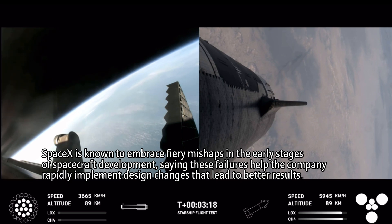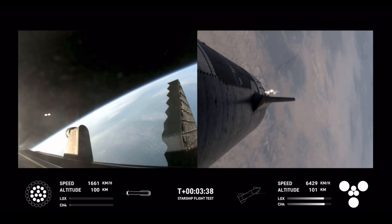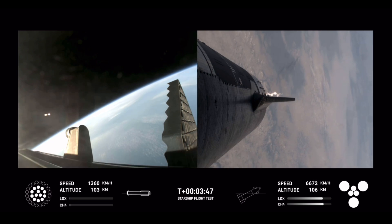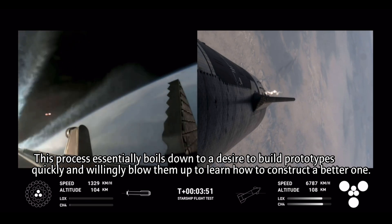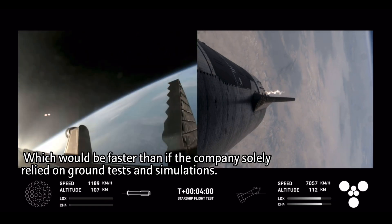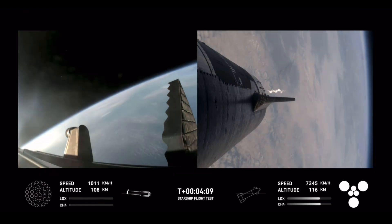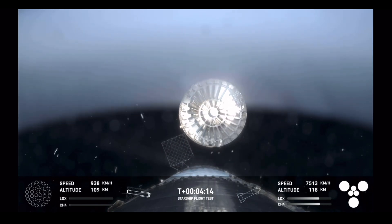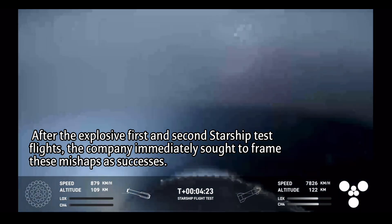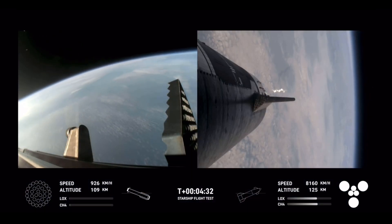We've got a booster on the way back to the Gulf and a ship on the way to space. Booster performing the boost back burn. This is expected to last a little over one minute, propelling the booster back toward the coast for a landing in the waters of the Gulf of Mexico. We're only using the 13 center engines from here on. Boostback burn shutdown confirmed. Stage two tank pressures are normal. This is our view of the jettisoned hot stage. This is a temporary fix to help reduce the weight of the booster. Future iterations will have a lighter weight integrated hot stage structure that won't need to be jettisoned.